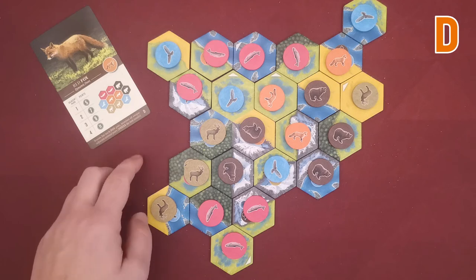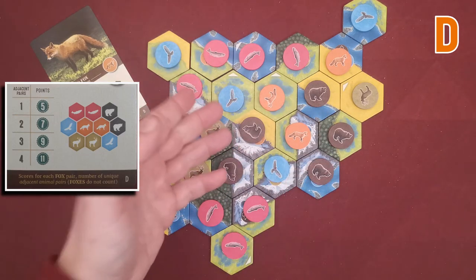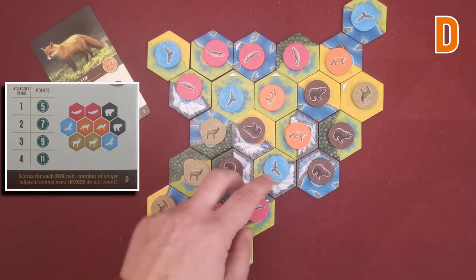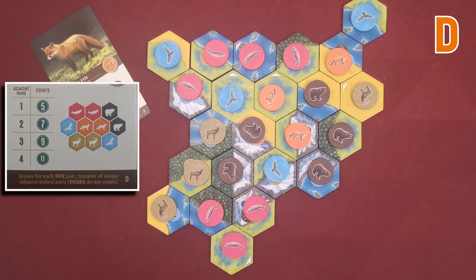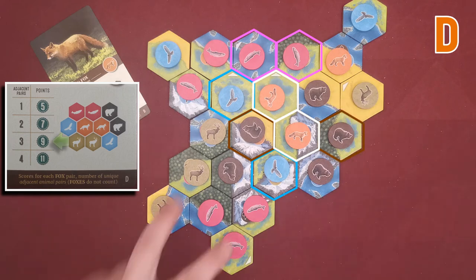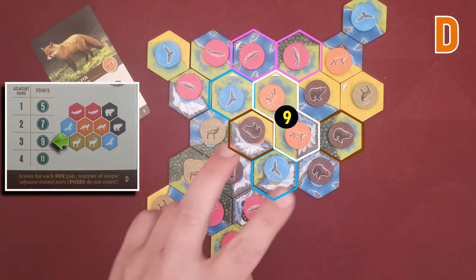Finally, with the fox D card, the player scores victory points for pairs of foxes. You then check all hexes adjacent to this pair of foxes and score for having unique pairs of other animals — not foxes. My pair of foxes has a pair of salmons, a pair of bears, and a pair of hawks, so I score nine victory points for this pair of foxes.